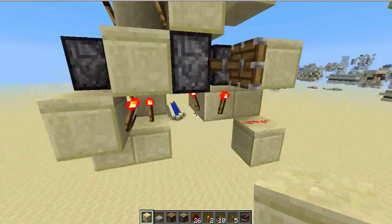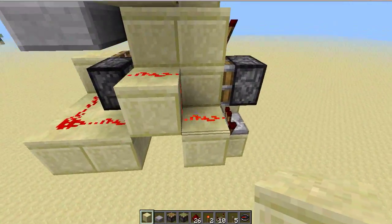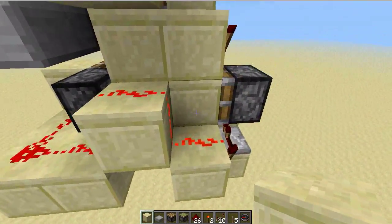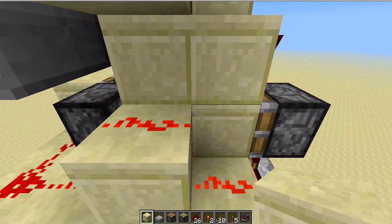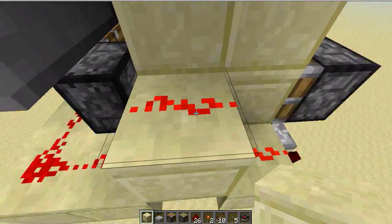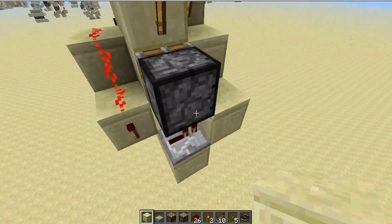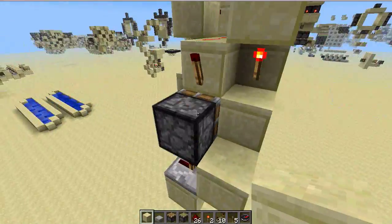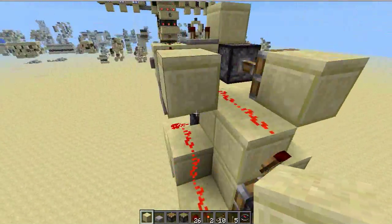We take the output from this end over here, and the output would turn off instantly because retraction is instant. But when it's turning on, that's when it has to extend — that's not instant. So in order to buy time for the dust to turn on and for the piston to extend, we have to have an instant falling edge monostable over here.